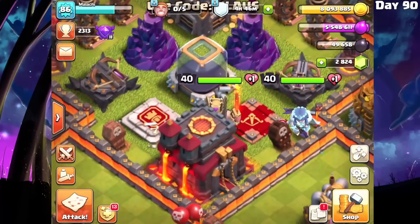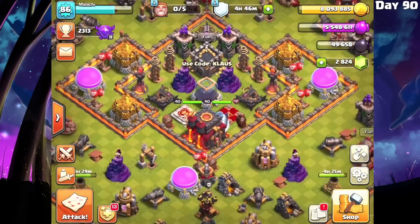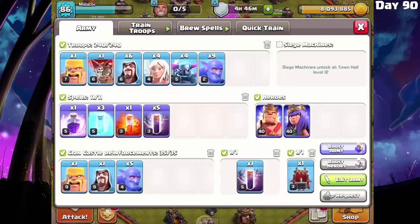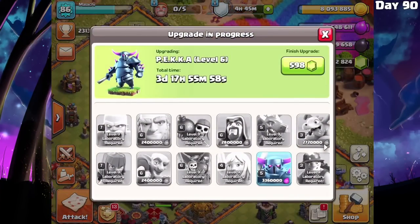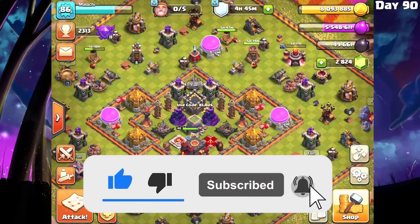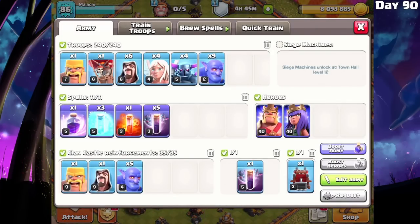This level 40 queen that we upgraded in the last episode is an absolute beast, and of course the level 40 king is an absolute beast as well. Heroes are maxed out from last episode, and now what I'm basically doing is dominating everyone with the bat spell army — Pekka Bobat. My Pekkas were actually only level 4, they're now level 5 and currently upgrading to level 6. So I was 3-starring everything in yesterday's video with sub-max Pekkas. Everything else is maxed out, including the heroes, and that makes a big difference.